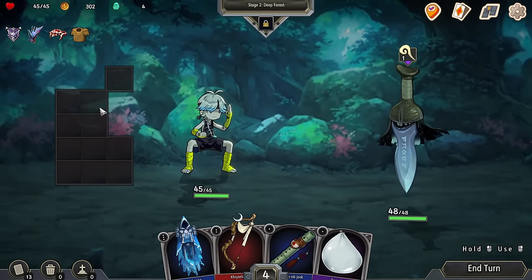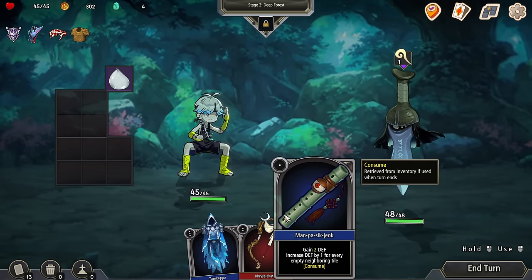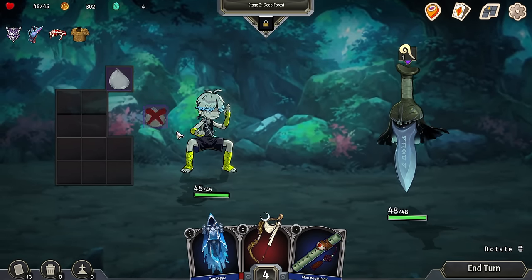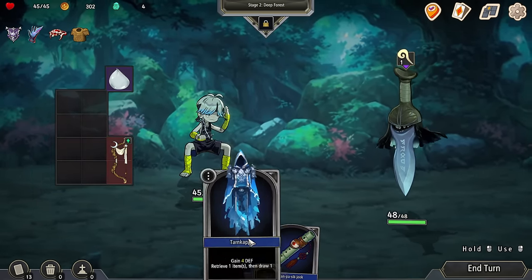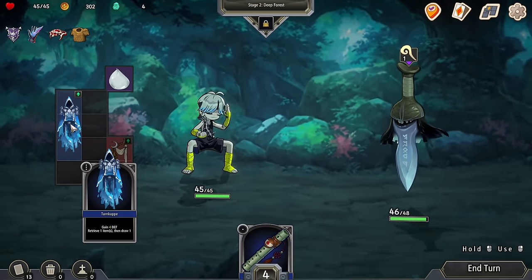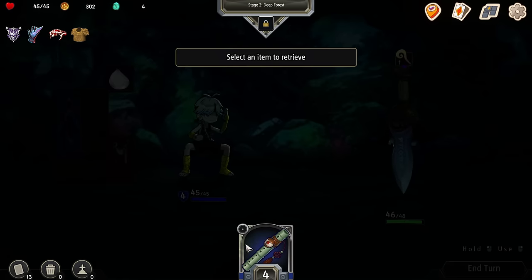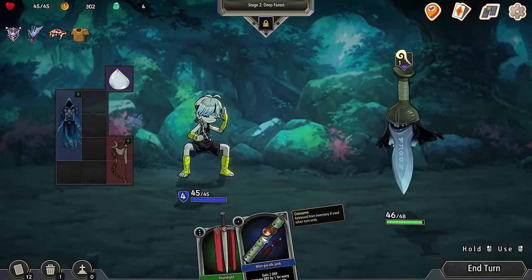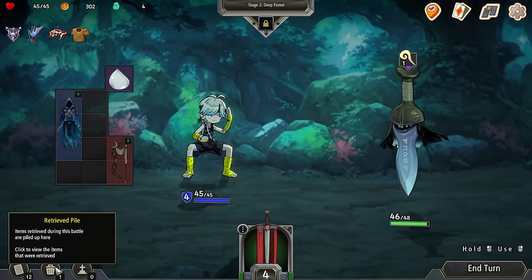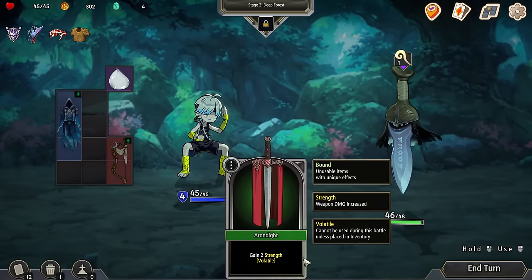I should have not put that in there yet. Bow is going to go in. We're going to hit him. We'll increase some defense. Can I retrieve like that one? Oh, I discard. Retrieve one item means from the discard pile. I got it. I don't want that. Oh, he's gooing me up.